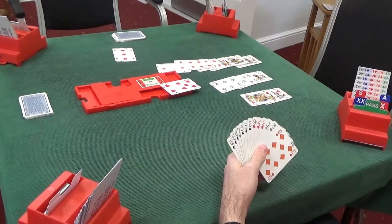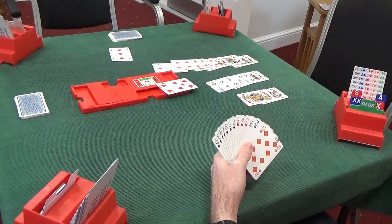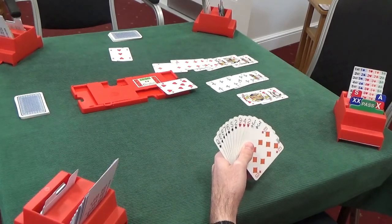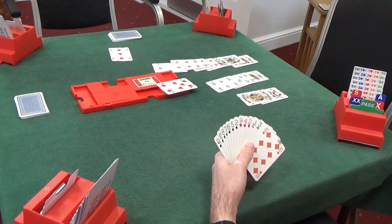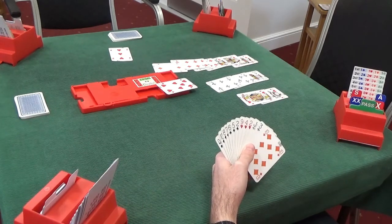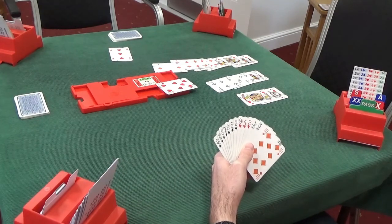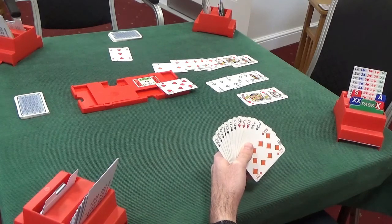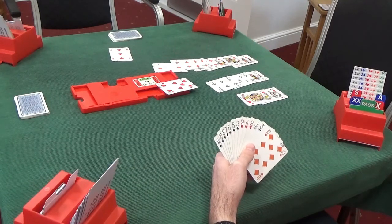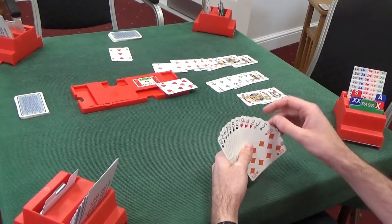Third hand plays high — we should try and beat the seven. If we don't beat the seven, declarer will let it win, which is bad. So we should play the nine, forcing something from declarer. Our partner was hoping we had better hearts, but unfortunately we don't. It's possible — and rather likely — that our partner has hearts on us, so we need to try to force declarer's heart stopper out. They've got the ace or king. We definitely need to play the nine; otherwise declarer will not play their big heart. We know declarer has a big heart because they bid three no-trumps, so they should have a heart stopper. Playing the nine of hearts at least tries to force that out. Third hand plays high.